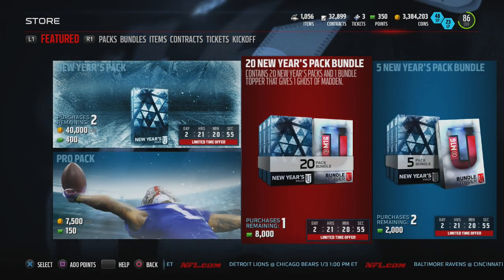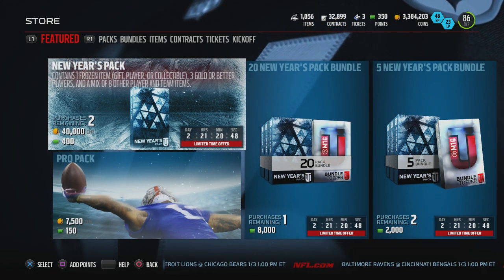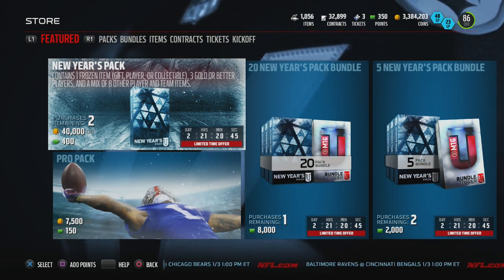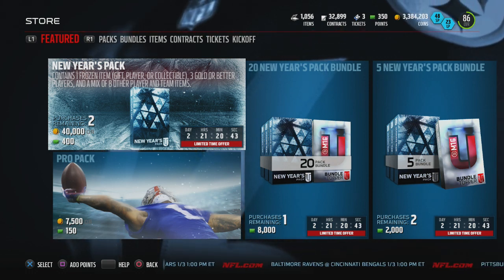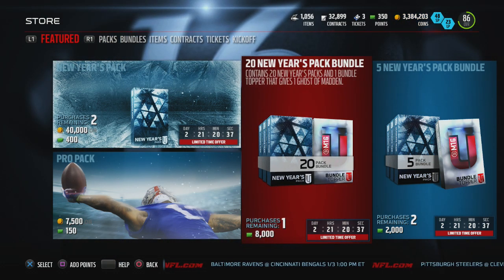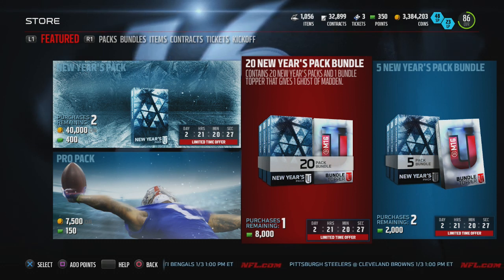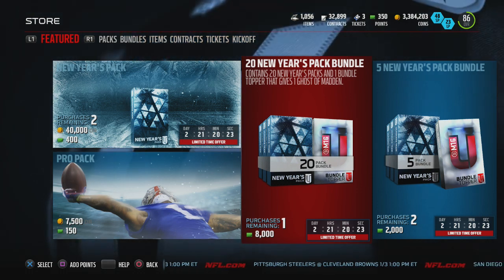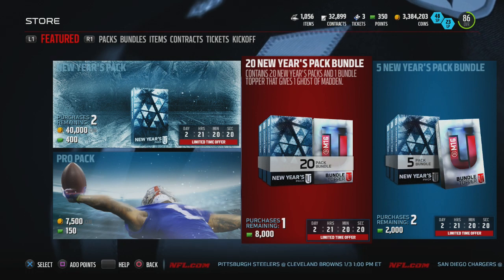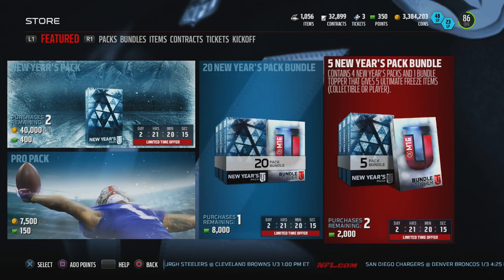The 20 pack bundle pretty much contains one frozen item, gift or player or collectible, three gold or better players, and a mix of eight other player and team items. The 20 frozen pack bundle is 8,000 points and you get a Ghost of Madden as the topper. In my opinion, the bundle on mobile is so much better because you're guaranteed like two gifts in the topper and a gift in each pack of the whole bundle, so it's kind of a letdown on console.